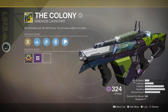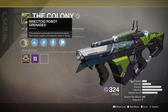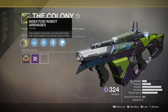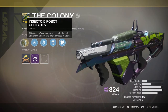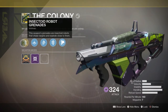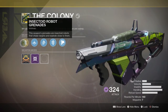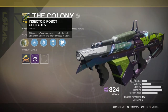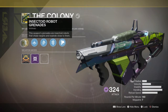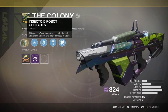For the perks, we've got the main exotic perk: Insectoid Robot Grenades. Basically, if you miss a grenade it will turn into a little robotic spider and chase after your enemies. As it says, 'this weapon's grenades are insectoid robots that chase targets and explode close to them.' But if you shoot and hit a target directly with a normal contact shot, nothing happens — it's just like a normal grenade launcher.